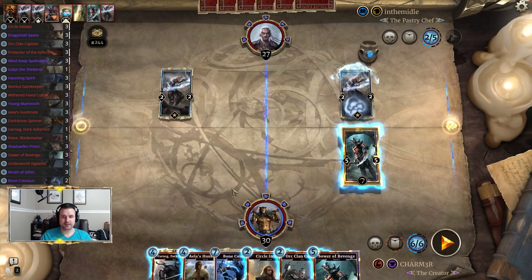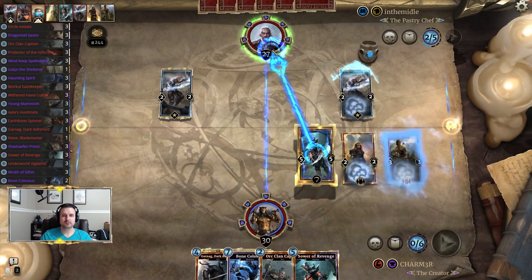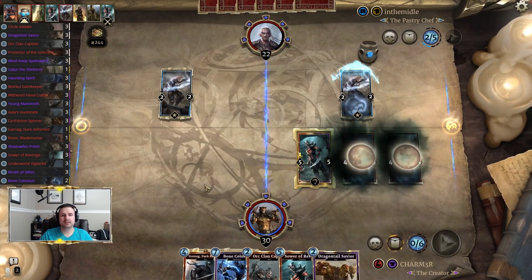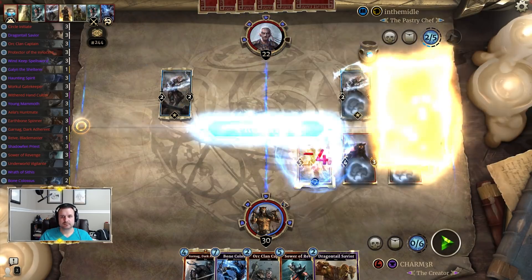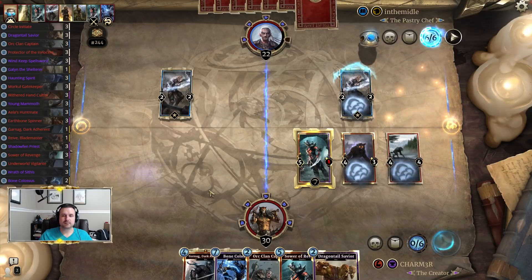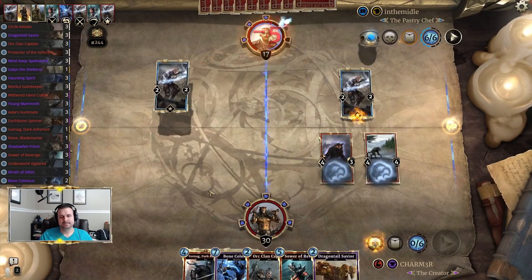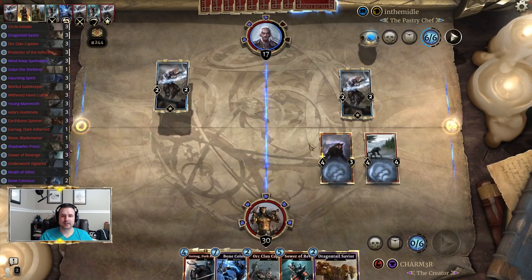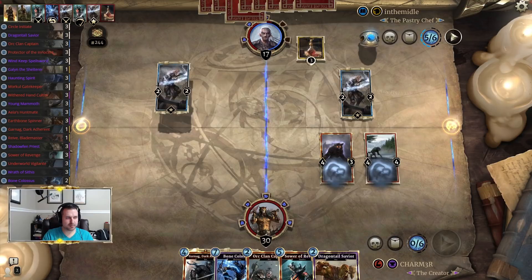That Sower is also nice, but the Prophecy is not good for us. Kind of curious about bolting that — it kind of telegraphs that there's no Ice Storm, because if there was you'd have bolted this creature so it could do two damage and then wipe the board. Now we know it is in fact support mage.